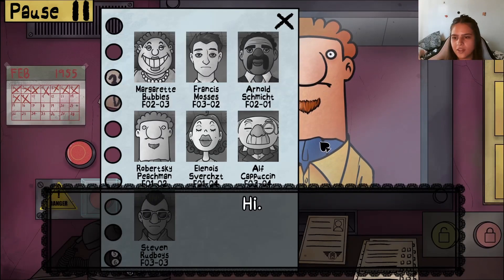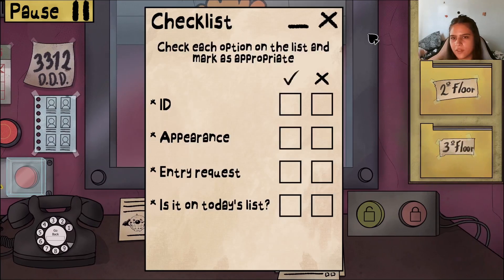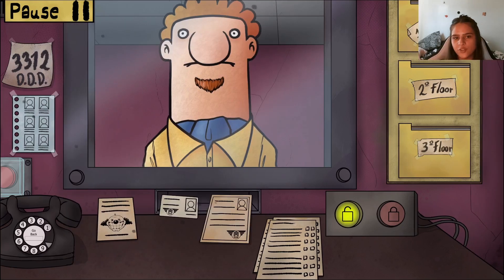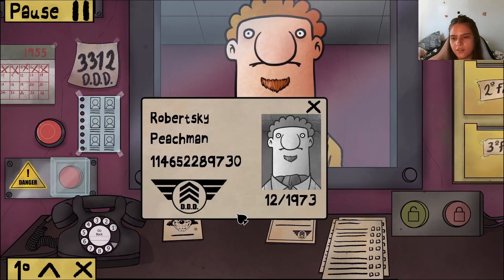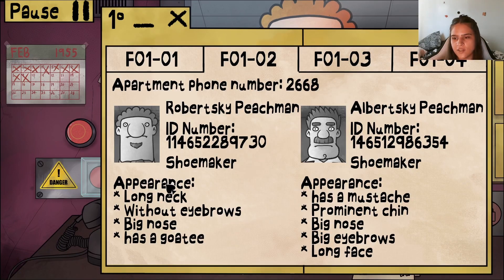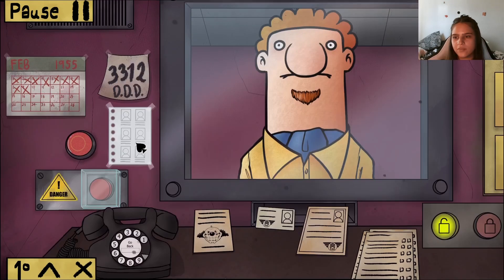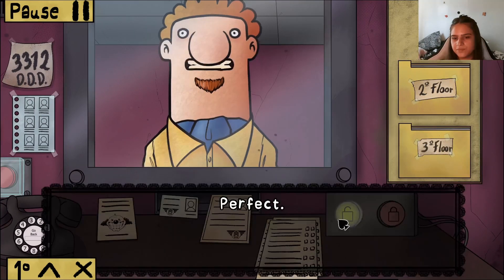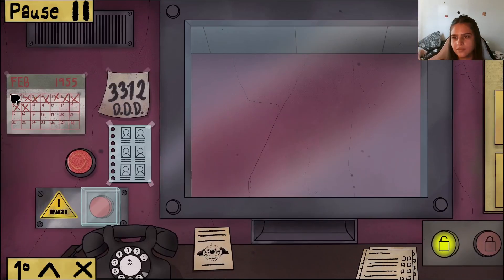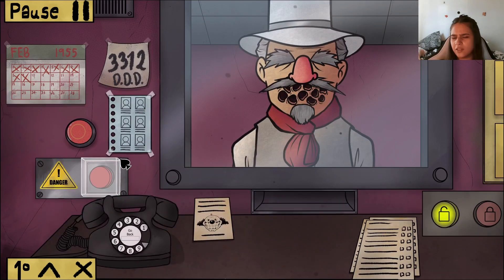Robertsky Peachman is on the list. Floor one room two, shoemaker. ID: 114652, 289114652, 2891 730. Long neck, without eyebrows, big nose, has a goatee — yep and yep. Entry request present — you're all good. That's everyone done except Alf Cappuccini.